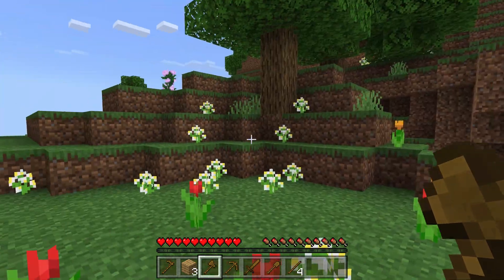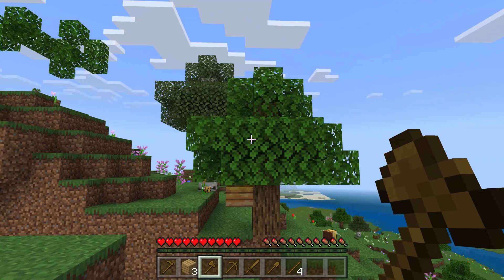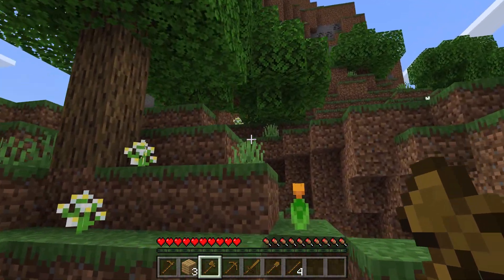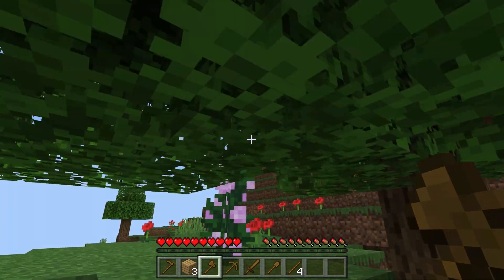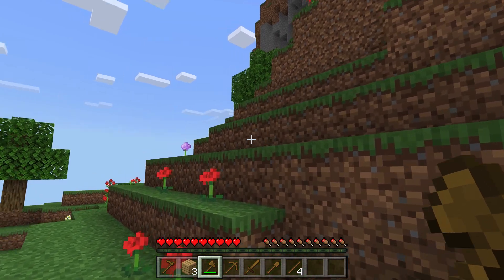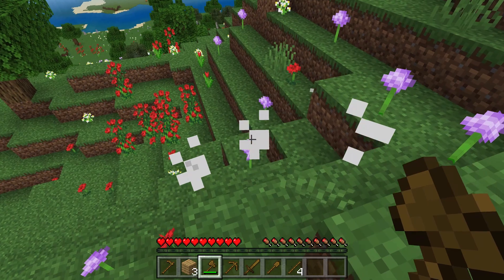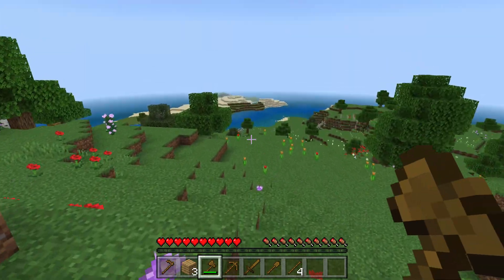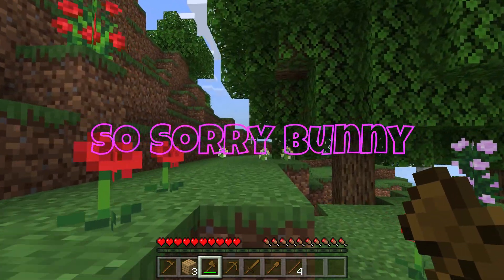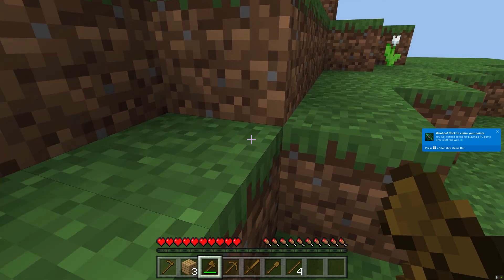Wait, where's my crafting table? Where was I? There's a broken down tree up there — yeah, there is. Maybe I can get some food from that bunny. Okay, please drop food. It didn't drop any food. I'm sorry buddy.